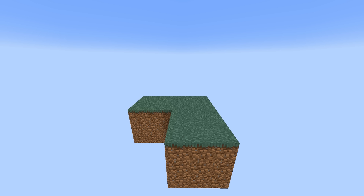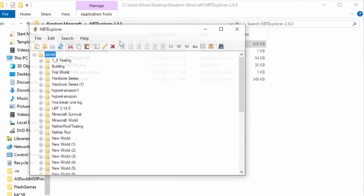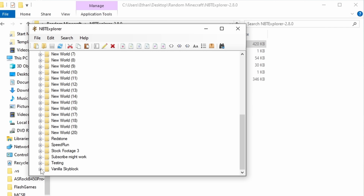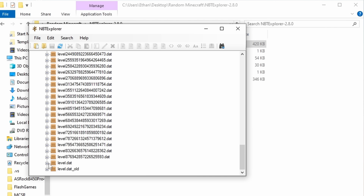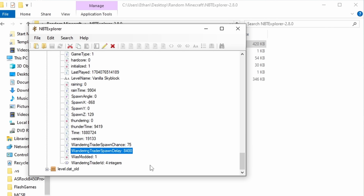Back in Skyblock, if I want a wandering trader to spawn, I could just wait around and hope one spawns, but that could take an extremely long time. So what I'm going to do instead is use a tool called NBT Explorer to look at the wandering trader spawn timer and wait until it's at 1200 ticks, or one minute — because that's the lowest it'll ever go before trying to spawn a wandering trader, since the timer only changes in 1200 tick intervals.